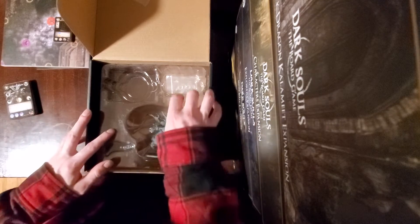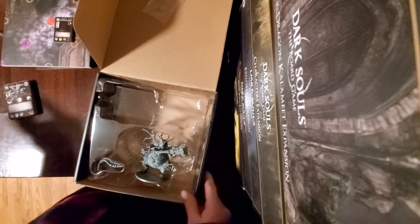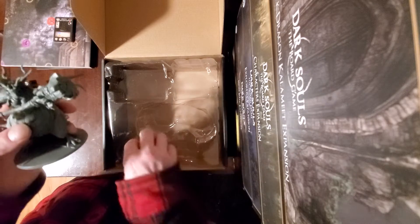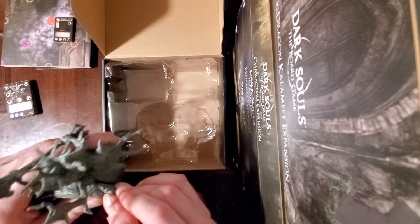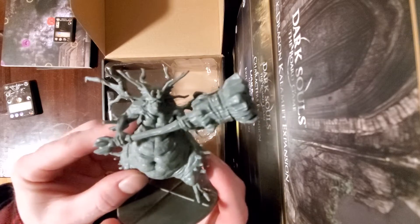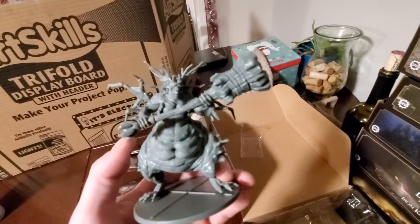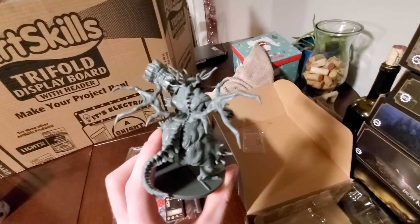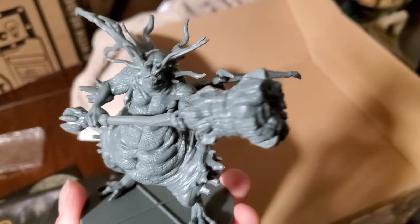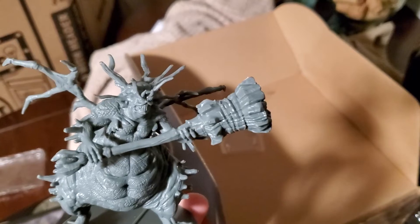Let's move on to the model here. So it looks like this one also does require a little bit of assembly. He's actually smaller than I thought he was gonna be. When you look at the Kalameet, I mean, that one's just absolutely massive — but respectably, as it should be. The tail would just pop straight in, just like the wings would on Kalameet there. So here's the Asylum Demon — now you can really see some of that detail. Way cool.